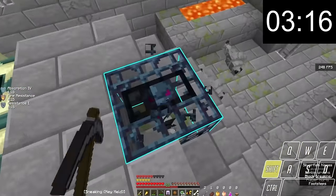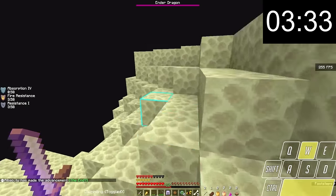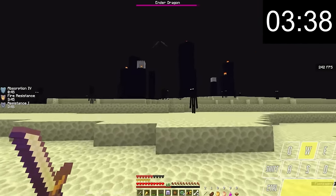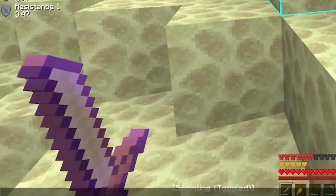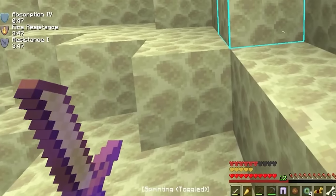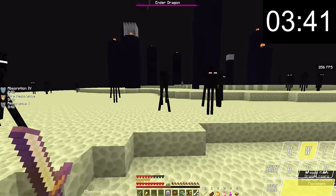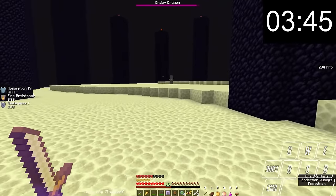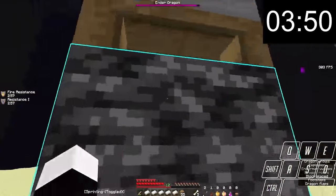The speedrunner enters the end portal room, filling the portal with eyes and entering the end. If I replay the speedrun footage frame by frame, you can actually see the chat box is open, but only for a split second. There is no way to really tell what the speedrunner did behind the scenes. What they did wasn't good enough because there is another sudden cut where their hotbar completely changes to be full of beds.